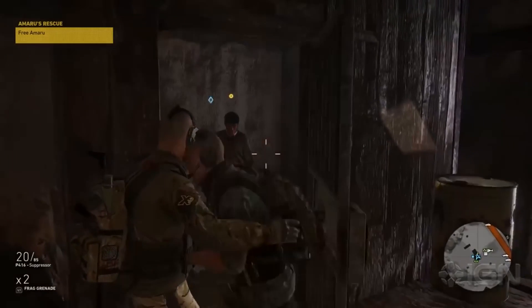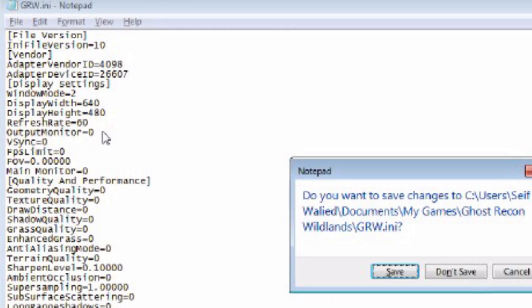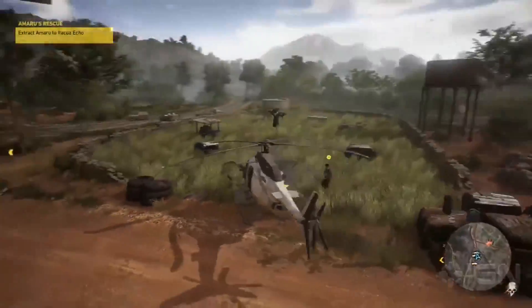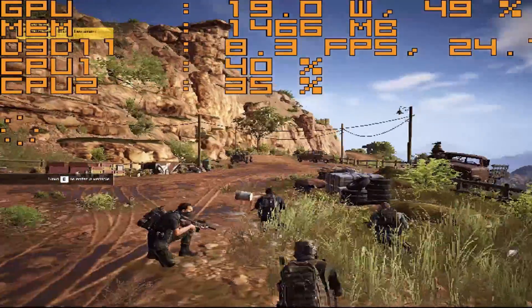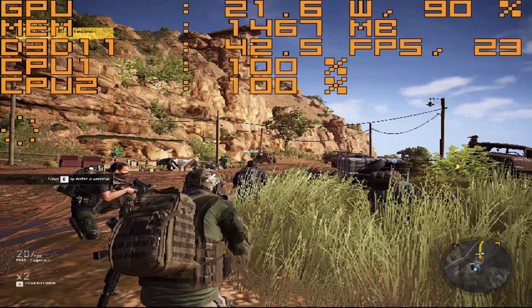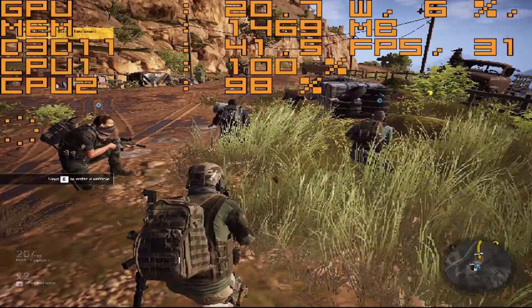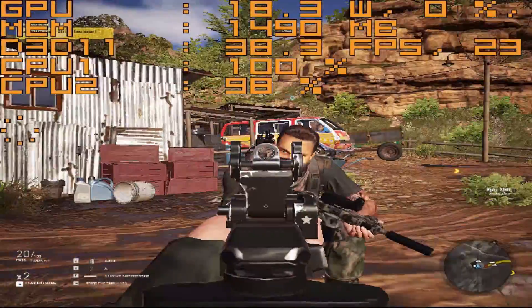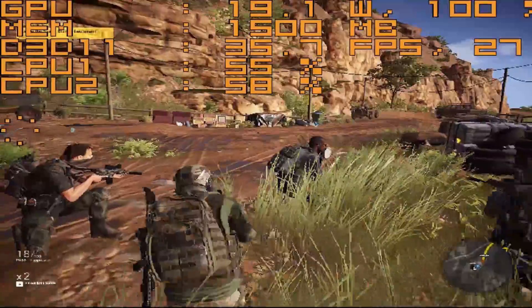What I did is simply go to the config file, which you find in your Documents folder, and change the resolution to 640 by 480. I tried 240p but it didn't work. I didn't try 360p, so you might want to give that a shot. The game looked really crappy at that resolution. I got a lot of stutters and a bad frame rate, but that's because I'm bottlenecked by the CPU, plus I was recording at the same time.